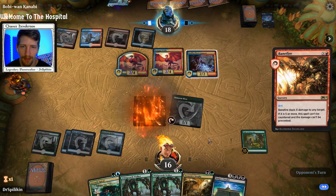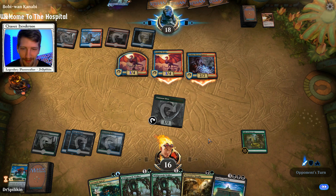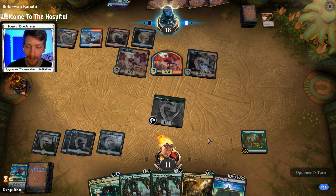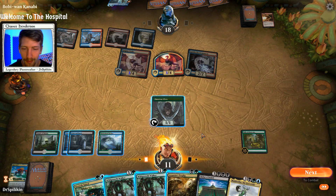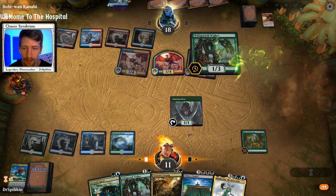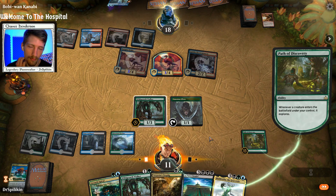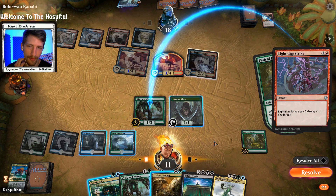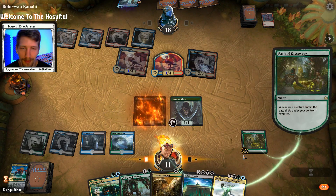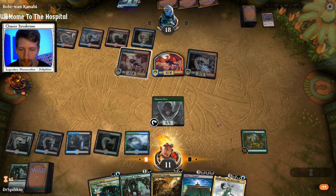There's the Banefire — not what we wanted to see. We were like one turn away from getting the Wild Growth Walker combo down with the Risen Reef. It'll still be nice because we'll still gain a lot of health. There's a Muldrotha — which could be good news. Let's go Wild Growth Walker. They are gonna Lightning Strike this first one. Maybe I should have removed that Goblin Electromancer first so they wouldn't have had the mana to do that. That does put us up to six mana — a Muldrotha.